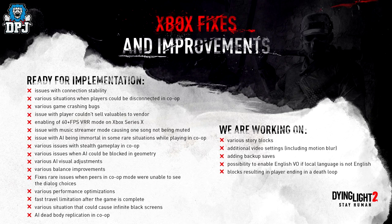Continuing Xbox fixes: various issues with stealth gameplay in co-op, various issues when AI could be blocked in geometry, various AI visual improvements, various balance improvements, fixed rare issues when players in co-op mode were unable to see the dialogue choices, various performance optimizations, fast travel limitation after the game is complete, various situations that could cause infinite black screens, AI dead body replication in co-op. Still being worked on: various story blocks, additional video settings including motion blur, adding backup saves, possibility to enable English voice-over when local language is not English, and blocks resulting in a death loop.